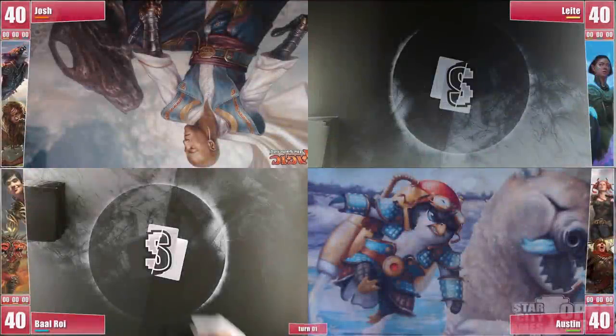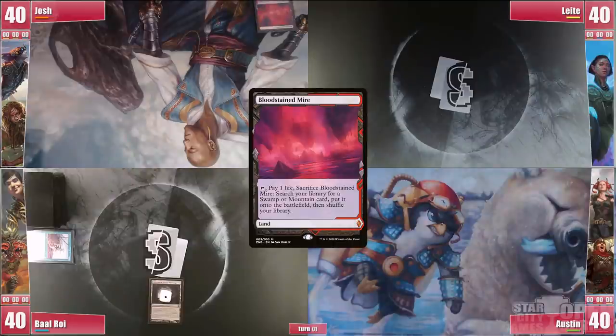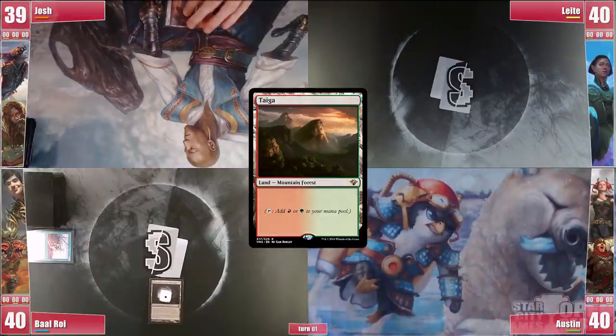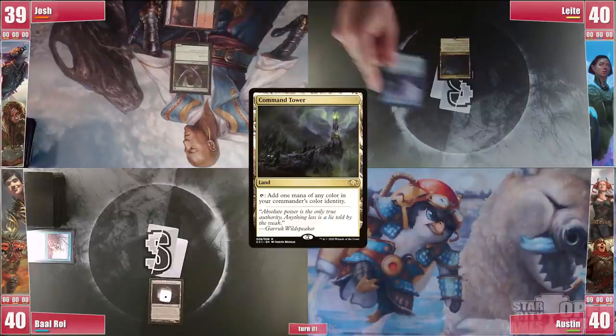Let's split the stack. Before the game starts, Baal shows his Gemstone Caverns and exiles Brain Freeze to it. Josh starts his turn with a Bloodstained Mire, cracking it for a Taiga and casts Llanowar Elves before passing.